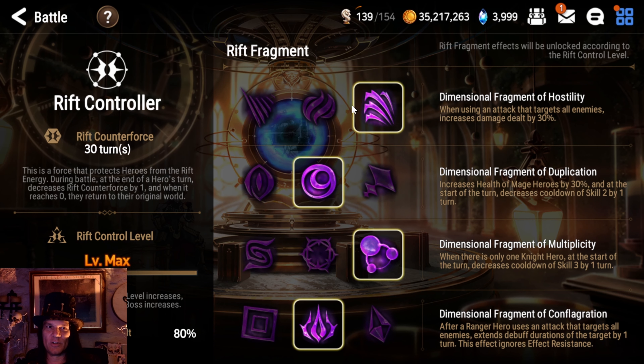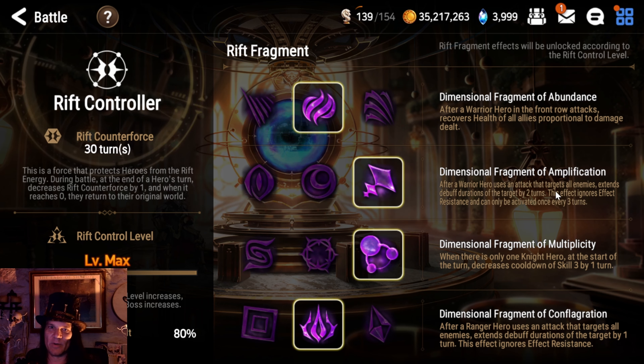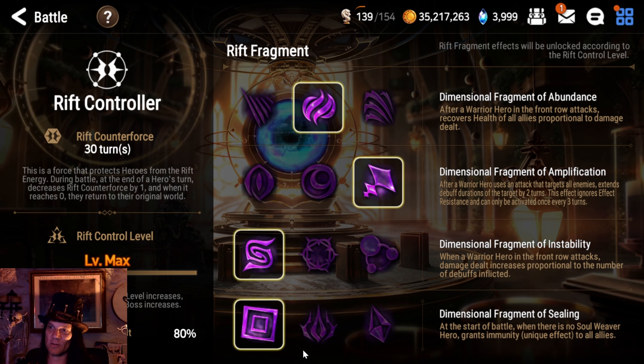First thing we're going to do is turn on the Healing EE, because he's going to be the Self-Healer. Then we want the Warrior one for our number 8 Fragment so that he extends the debuffs. And then we want the Warrior Fragment down here so that we increase our damage proportional to the number of debuffs, because we're running without a Defense Break. And then we turn this one on because we don't have a Healer, so we need the Immunity at the start. So this is your combination for a Wukong solo.